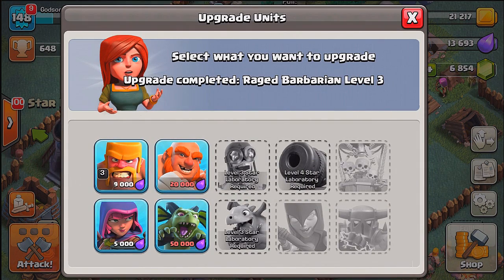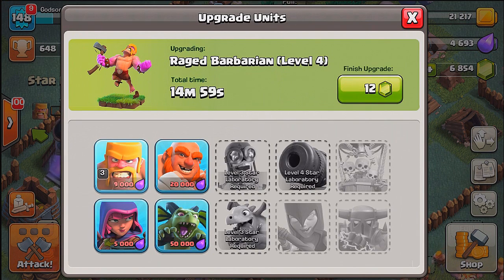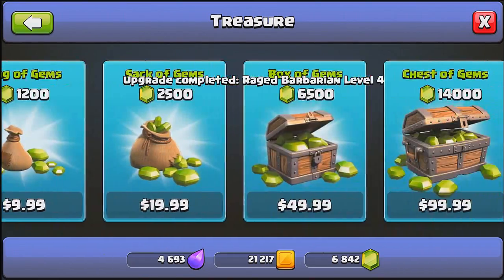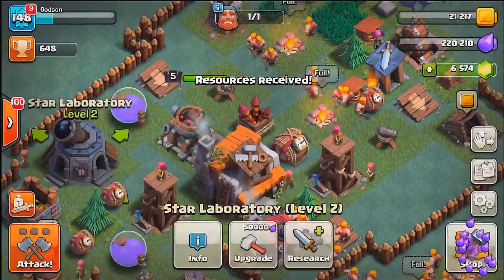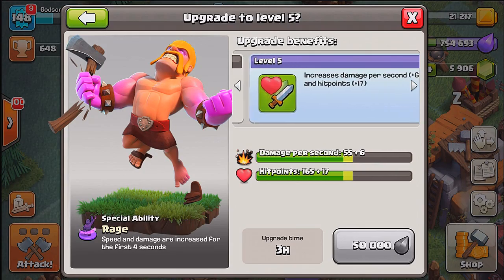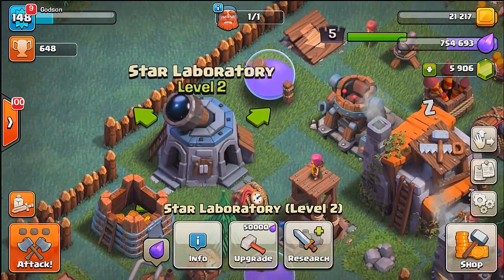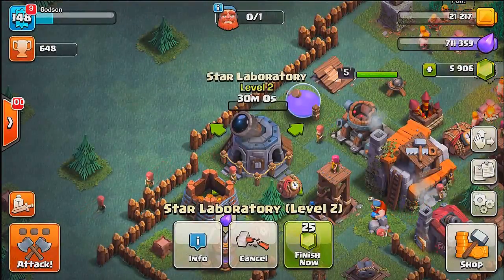Number of units per army camp increased by two - I'll take that. It's actually pretty cheap, only 12 gems. Let's go ahead and get some more gems. These videos are sponsored by Misplay - if you guys want to get gems as well, check the link below, try it out, play some games, and you could earn points to get gems. But right now we're using these gems to upgrade our barbarians.